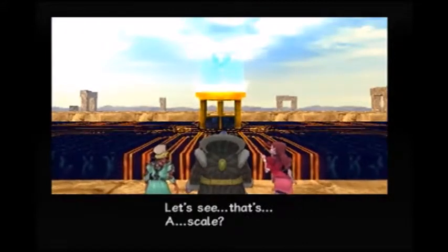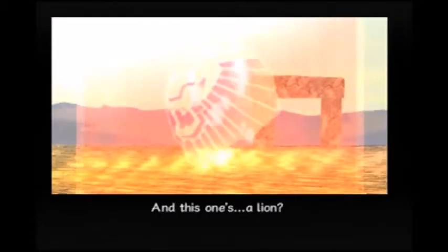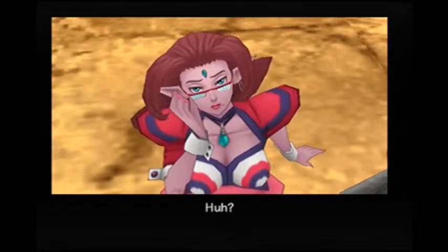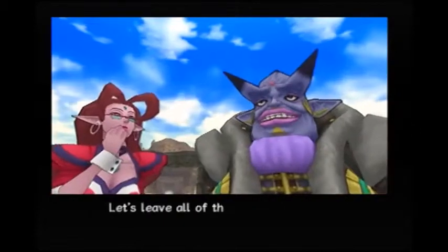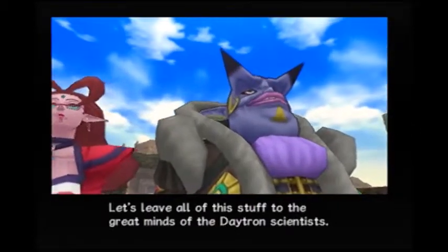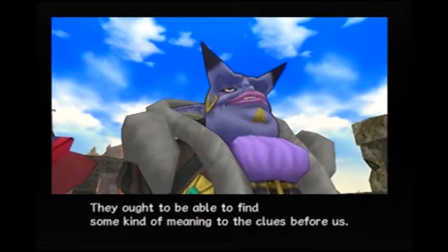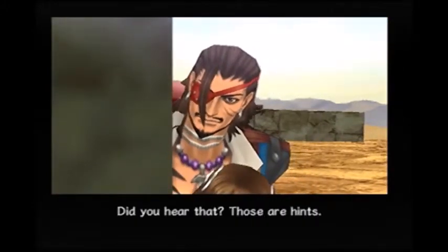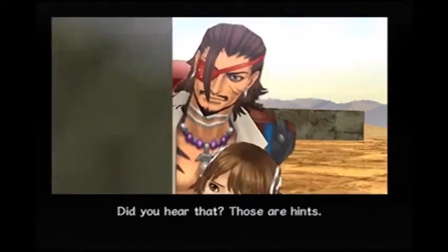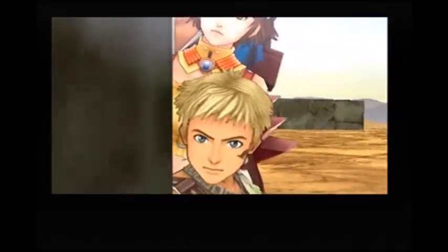Let's see... that's a scale, and a crab, and this one's a lion. What do they all mean? Let us leave all of this stuff to the great minds of the Datron scientists. They ought to be able to find some meaning in the clues before us. Those are hints — but who knows what it means? Let's keep watching.